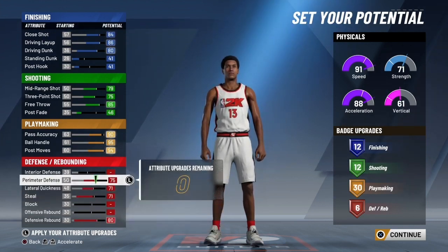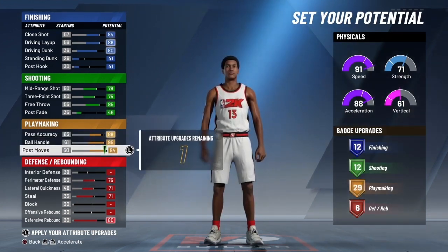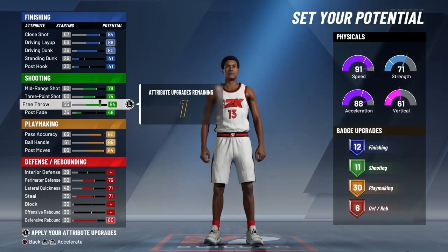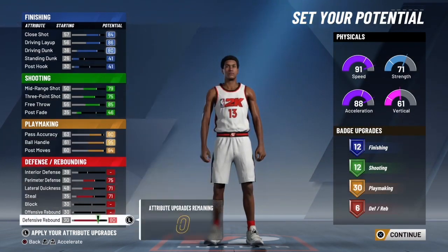And then look at this — if you even take down any of these stats, you're suffering. You have to have it like this to get all 30 of those badge upgrade slots. The shooting is literally perfect, you can't go higher than this. And with finishing you can go higher, but I want as many defensive rebounding badges as I can get.